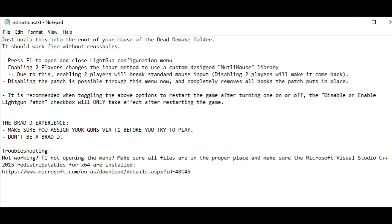Like the Mystery Wizard says in the README, don't be a Brad D — make sure you assign your guns with the F1 menu before you start trying to play. While the original patch he made for this game was plug and play because it still used the regular mouse, he completely rewrote this one, and it actually breaks the mouse mode. So you need to tell it what your guns are, both for player 1 and player 2, before this is going to work.